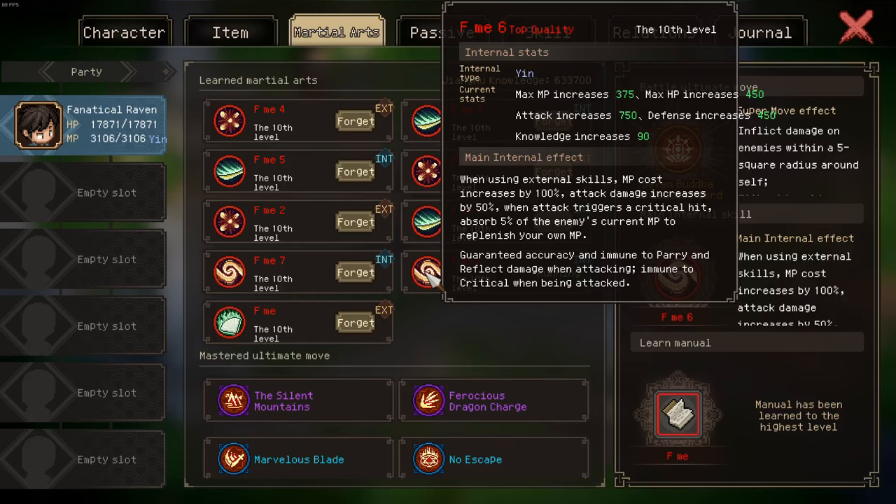Can I just mention how obscene this one manual is: 50% damage, MP leech, guaranteed accuracy, the enemy cannot parry you, you are immune to reflect damage when attacking, and you cannot be crit — one manual, by the way.